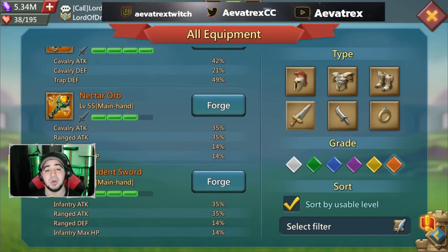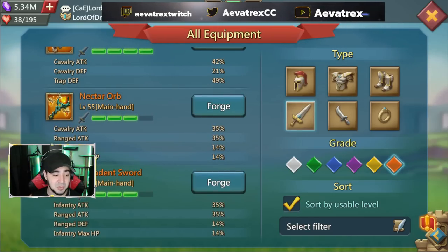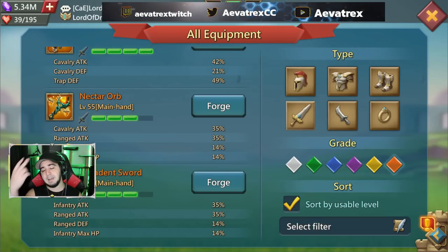If you have any questions about main hand progression that weren't covered here, let me know in the comments. We'll be covering each gear slot going forward to give people a pathway on what to do. Obviously this game isn't black and white - there are many different circumstances and people build their accounts differently, so not everything is one hundred percent. This is just a general idea of what you should probably be doing from early game all the way up to late game.